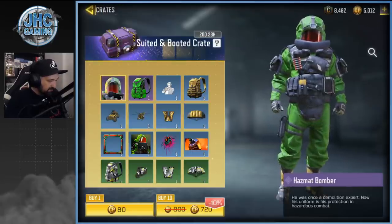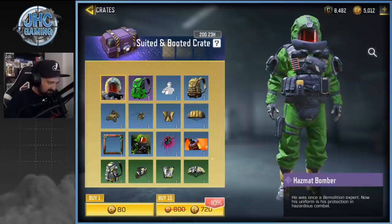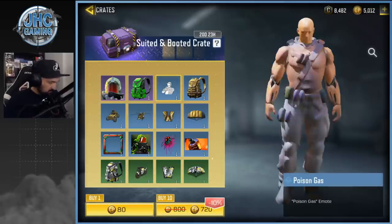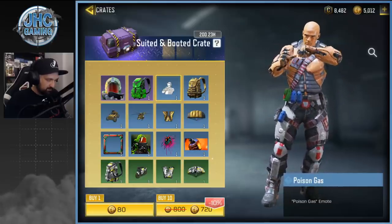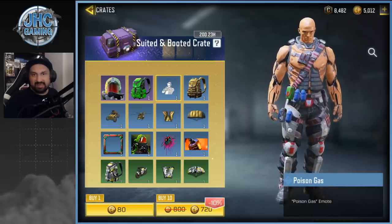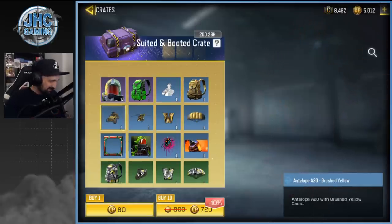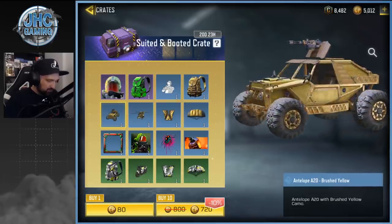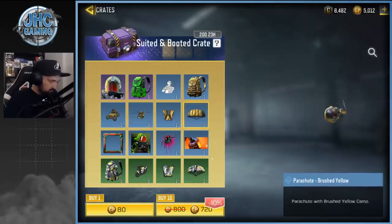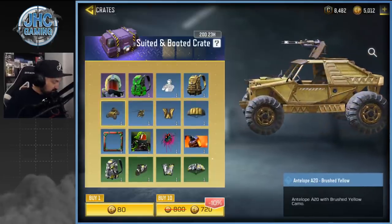Suited and Booted quest — that has the Mad Bomber. Wow, very nice — never seen anything like it, not a reskin or anything. We got a Poison Gas emote. The antelope skin — Brushed Yellow — I think it's our first antelope skin. Helicopter also Brushed Yellow, pretty bland, but still it's a new skin for the antelope so gotta like that.